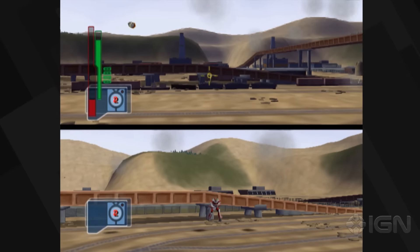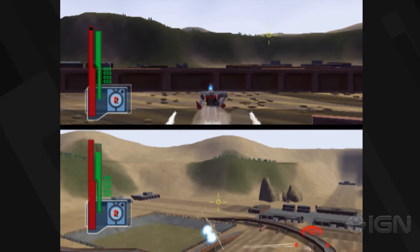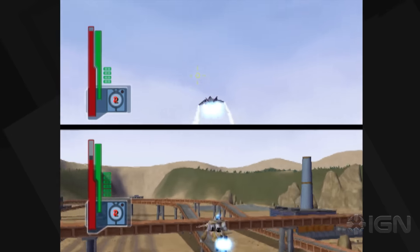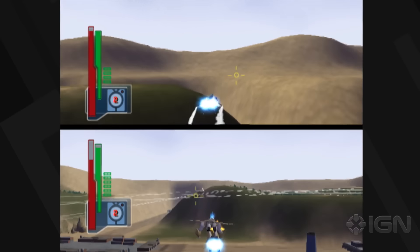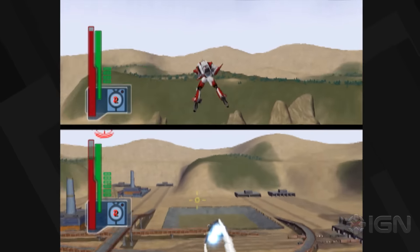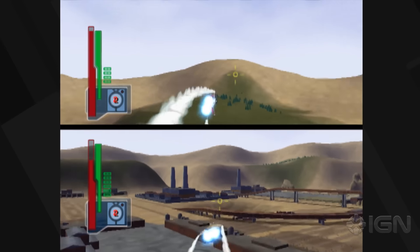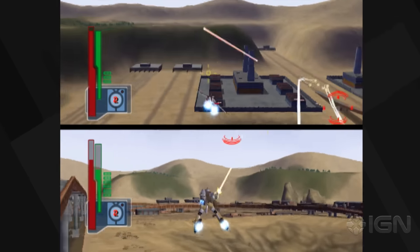Oh, so close! Dude, we're tied right now — health went low for both of us. This is it! Did I just do a barrel roll? Yeah! You hold X to get your boost and then hit R2 or L2. It looks like it makes you turn faster. I totally keep flying around not knowing where I am.